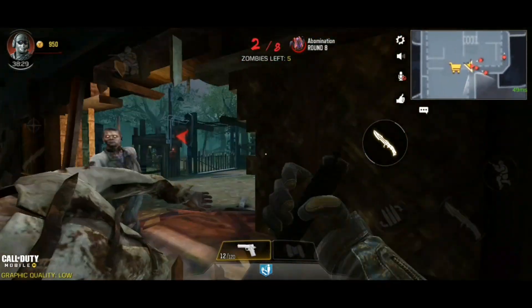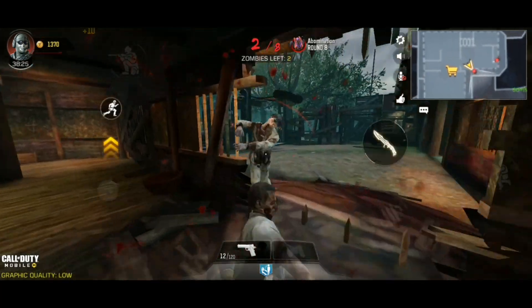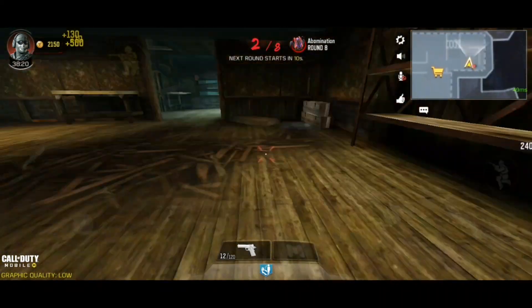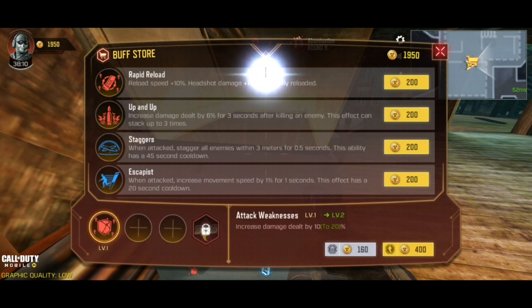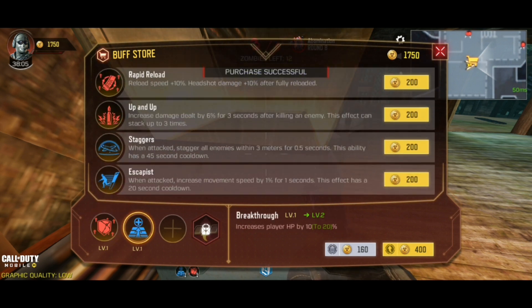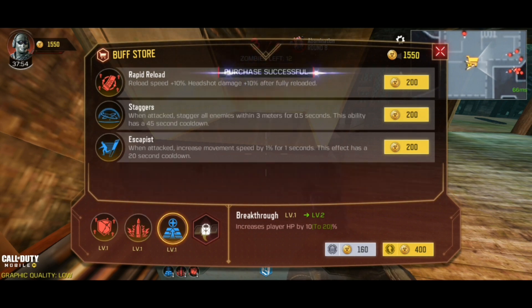Overall I really do like the zombies mode. Let me show you guys the buffs real quick. The best buff to get right now is 'Attack Weaknesses' because it increases your damage, which is pretty good. Second is 'Breakthrough' — you get more HP, which is really good too. The last one is 'Up and Up' — after you kill one zombie, you increase your damage by six percent for three seconds against other zombies, which is really good. I'm gonna get that too.